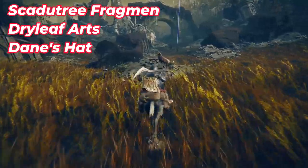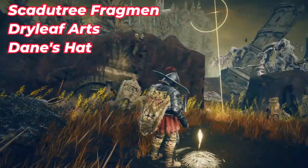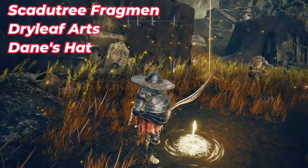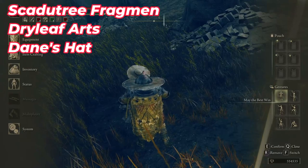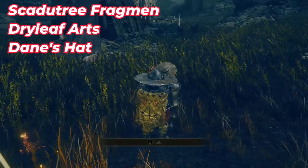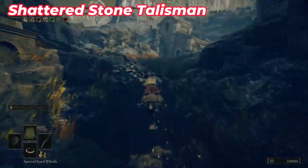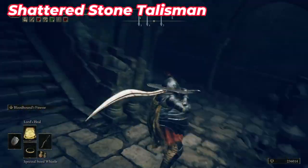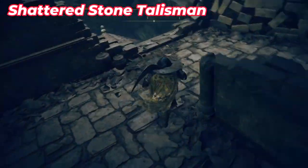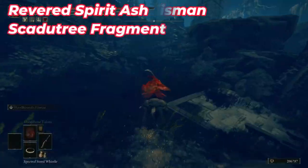Go back to the first Site of Grace in this area, then continue southeast to find another Site of Grace and an NPC. Try the gesture you found earlier — the NPC will invite you to go to another world. Defeat the boss there, and when you come back the NPC will give you some items. Then go to the middle of the ruins where you can also find a hole and a ruined building. Speak with the ghost there.